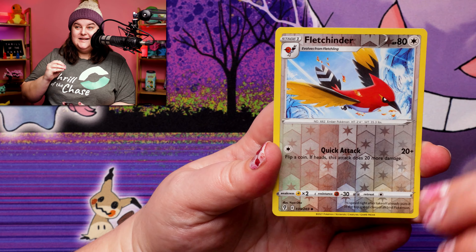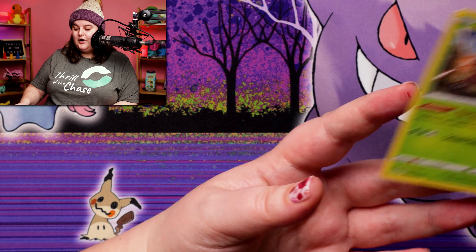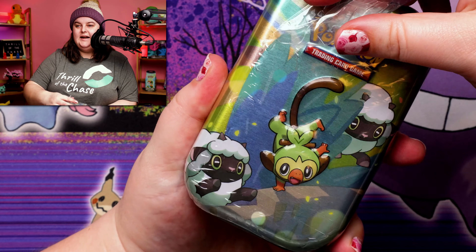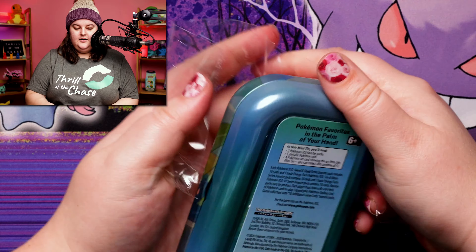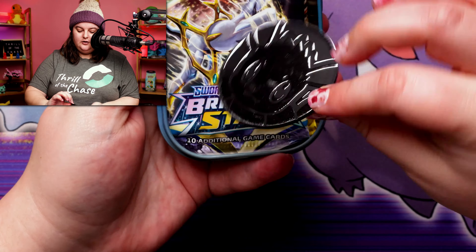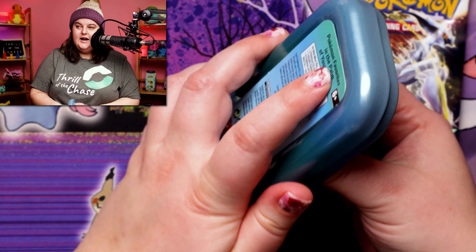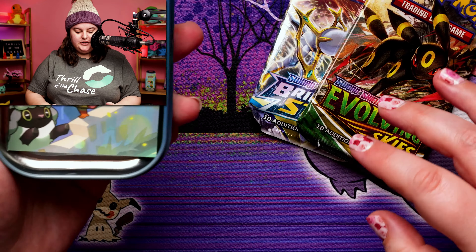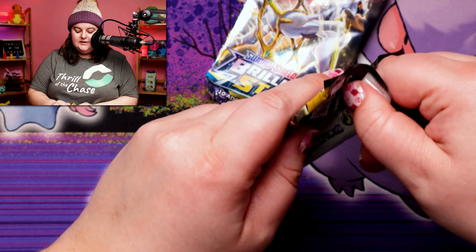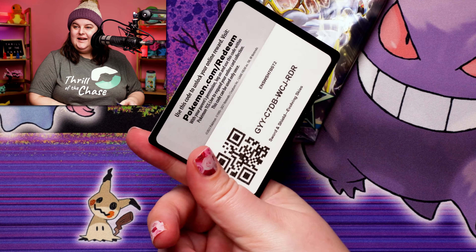There are a couple different versions of these as well. We've got a Fletchlinder and a Pinsir for our rare. Next tin here, we've got Grookey hanging out and having some fun. The packaging on these is so crazy. Of course another Eevee coin — the large coins are a lot of fun. I am expecting the same pack selection in all of these tins, but we'll have to wait and see to make sure that that is actually the case.